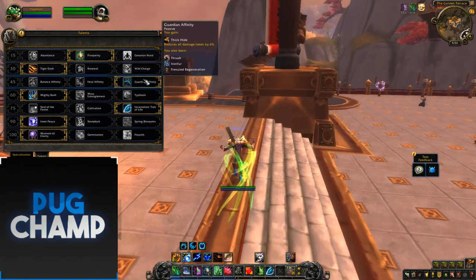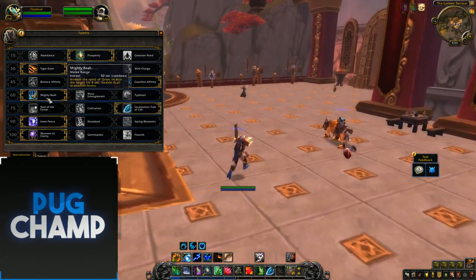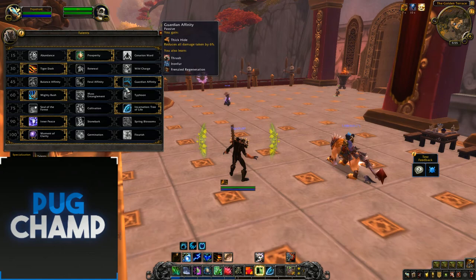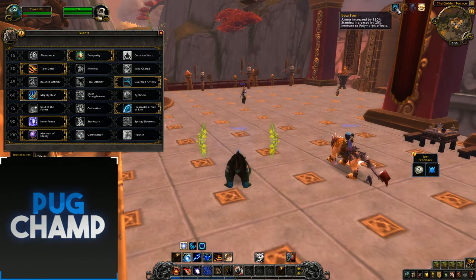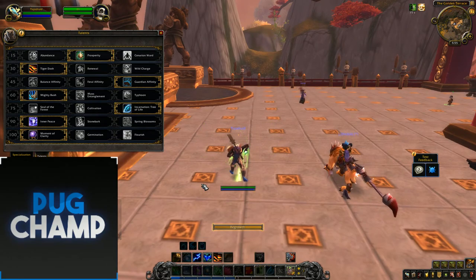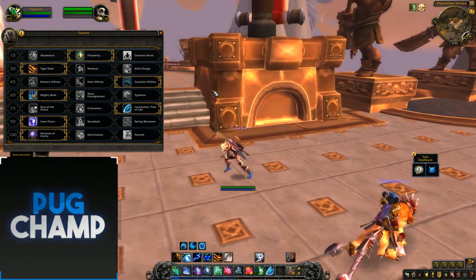The next row is the Affinities: Guardian Affinity, Feral Affinity, and Balance Affinity. I always take Guardian Affinity as a healer — just that 6% damage reduction, especially tied in with Barkskin. With Guardian Affinity and Barkskin that's 26% reduced damage. Going into bear form you're just not going to die. It's like Druid in Legion — really tanky, and you can be put on soaking duties like on Gul'dan in Nighthold where a Druid could solo a Bond of Fel.